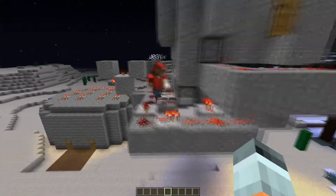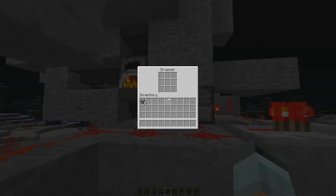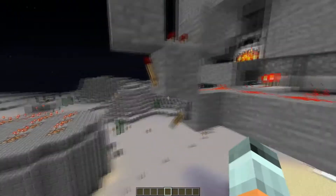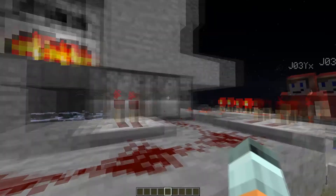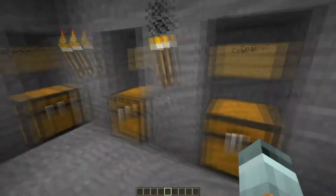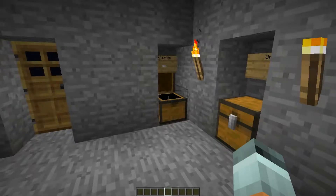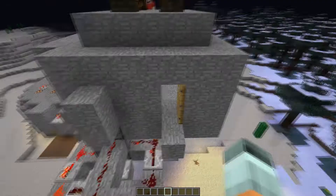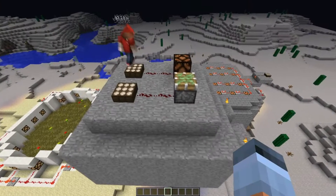Once it's done smelting it gets pulled out by this hopper, sent through all these droppers which keep getting repetitively hit with redstone currents by this clock. If we turn off this clock the droppers won't send it and it'll just sit there. Then it sends it straight up through the droppers into this chest right here. So you turn this on, get all your ores in there, come back in half an hour - boom, all your ores smelted for you.